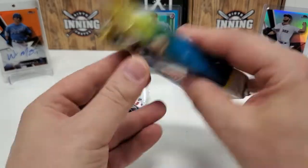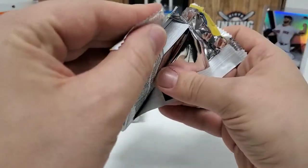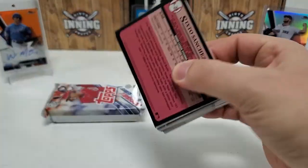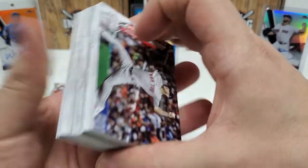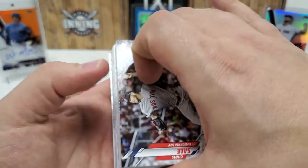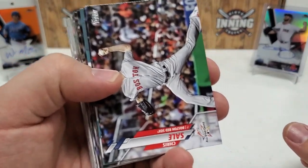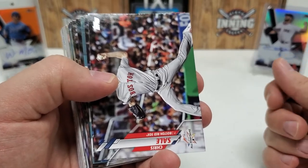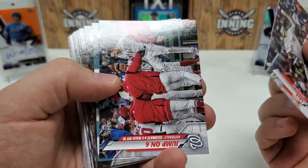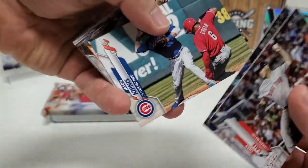2020 Update Series — come on, let's get an auto, let's get something big. I can't believe it again — nothing thick. I mean, not that I really want a manufactured patch or relic, but this is going to be insane if we go through five jumbo packs and don't hit on any manufactured relics or anything like that. Chris Sale again starts us — what's going on here with Chris Sale? Jason Kipnis.